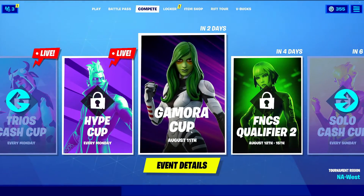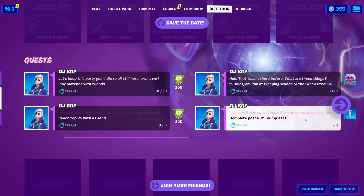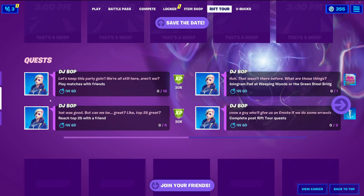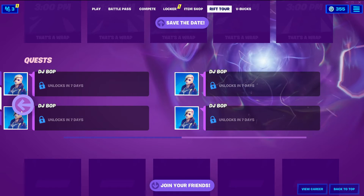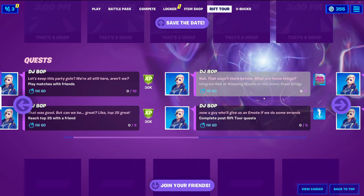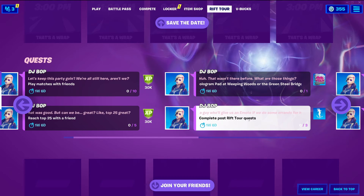That's going to be it for today. We did get new quests for the Rift Tour event, and we also got a new emote. The quests include: Play Matches with Friends ten times — that's going to be a little tough. Reach the top 25 with a friend five times — that's pretty easy, it's just about 50 people left in the lobby. Use the Alien Hologram Pad at Weeping Woods or the Green Steel Bridge — just go to them, it'll take one round, and you can do it with your buddy. And complete post-Rift Tour quests — there's a guy who will give us an emote if we do some errands for him.